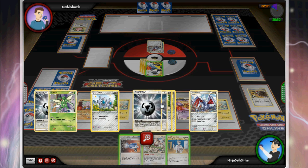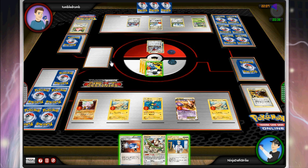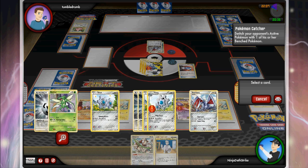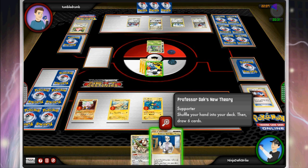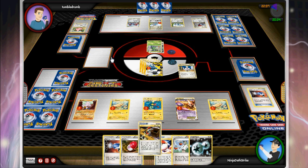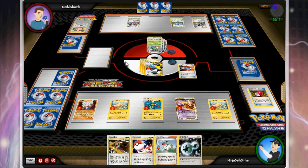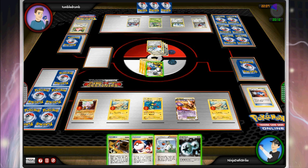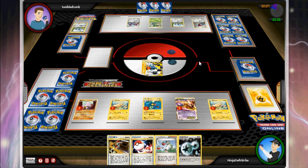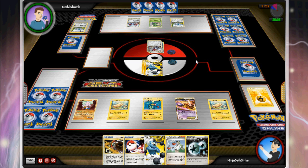I check and realize I can't kill it this turn, so I Catcher the Scyther instead — I want to take a prize this turn to keep pressure on him. I play Professor Oak hoping to get another Eel or a Level Ball, and what I get is my second Plus Power and my other Catcher — I only run two Plus Powers and I drew into both. So I finish what I set out to do: kill Klang with a beefed-up Disaster Bolt, taking down two of his Special Metals.